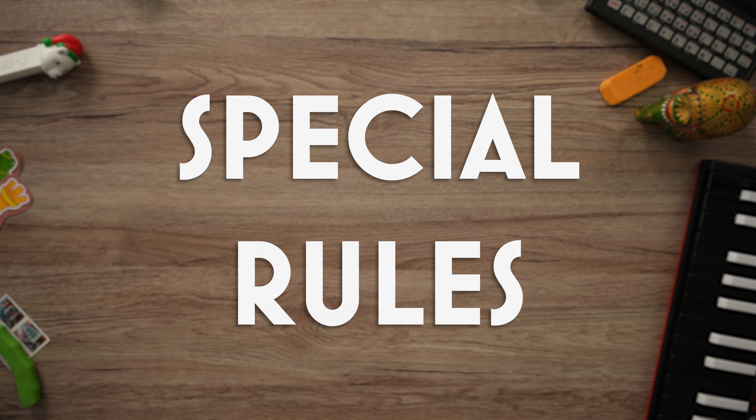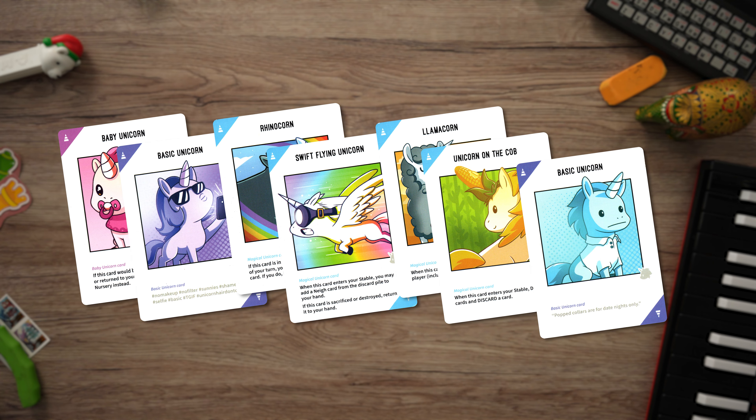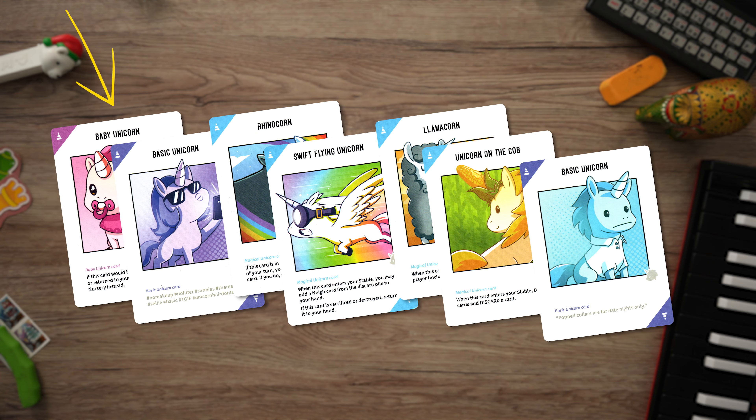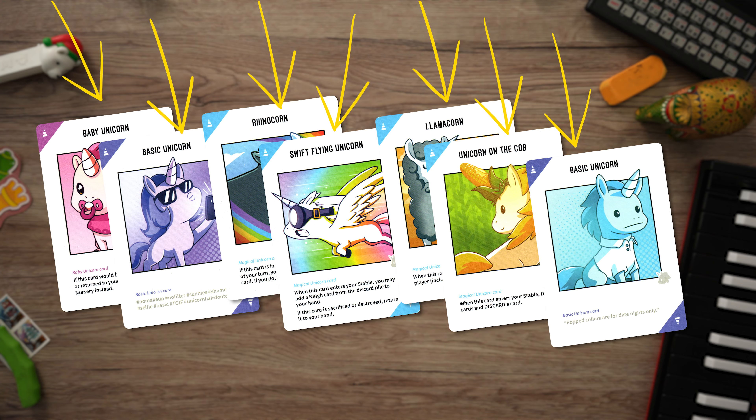Special rules. If the deck runs out of cards before any player reaches the winning number of unicorns in their stable, the player with the most unicorns wins. If two or more players tie for the most unicorns, each tied player must add up the number of letters in the names of their unicorn cards — the player with the most letters wins. If two or more players tie for both the most unicorns and the most letters, well, everybody loses. Bummer.